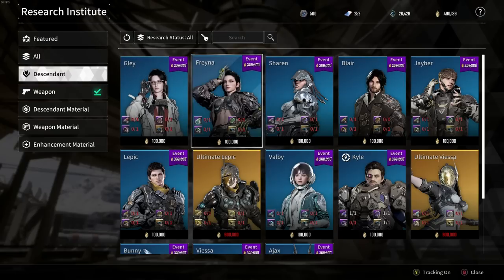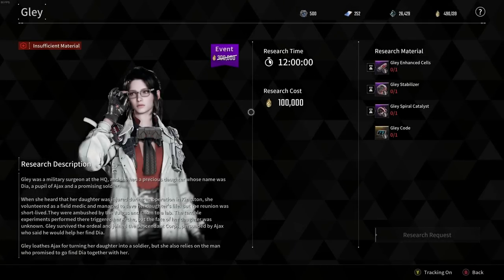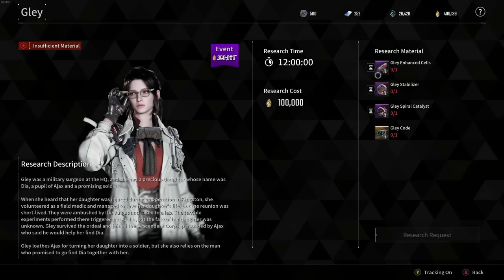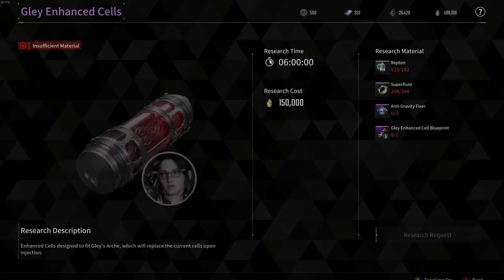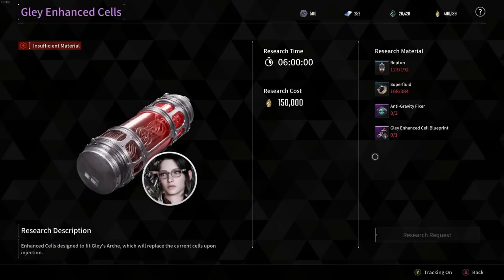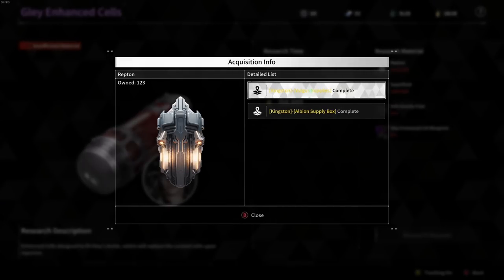Some of these give you exactly what you need to do, but some say 'missing information,' which was a little confusing. We have Glay here and Freya, and those are the two we're going to look at since I actually have one of the materials for one of them. If we look at Glay, it says research time 12 hours and research cost 100,000 — currently on sale from 300,000. On the right it says research material. If you go over any of them, you can click and see the research material in more detail.